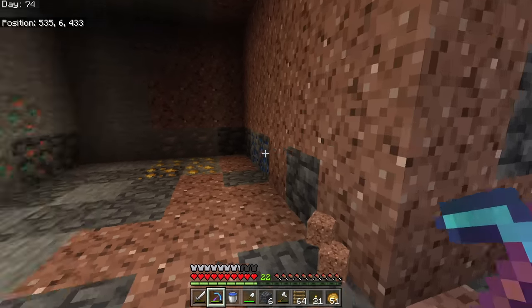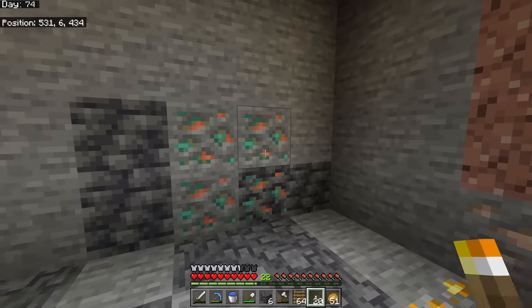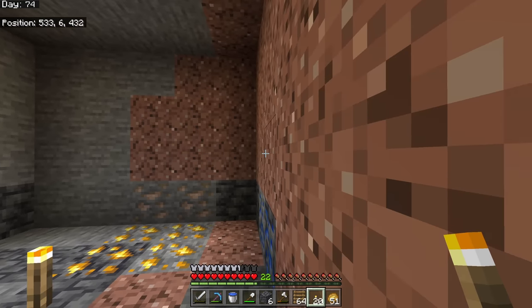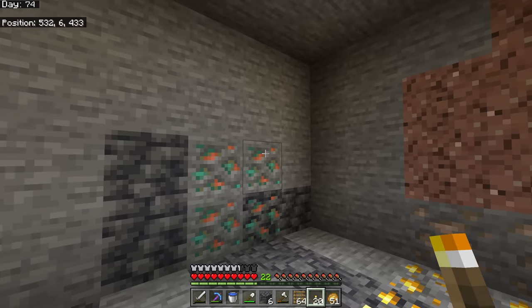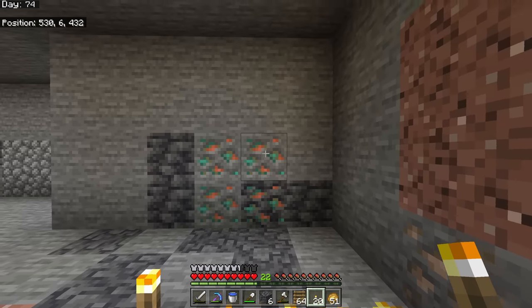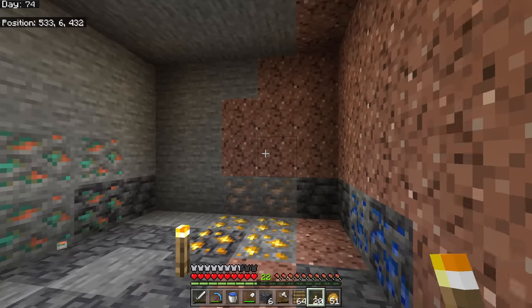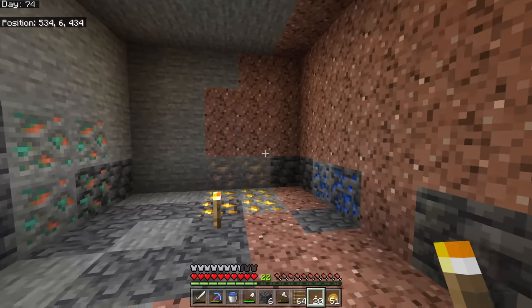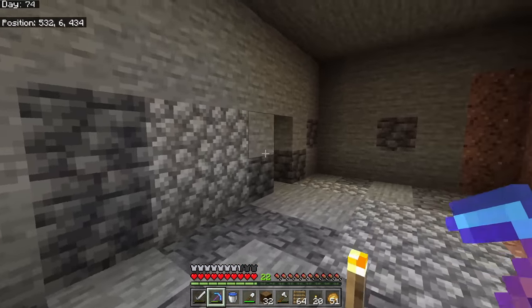One nice part about digging out decorative hallways — would you believe it, we got gold, iron, lapis, and copper all together! I told you that this y-level was a good one where you can find all these things. This is proving it might be the best general level to find a variety of ores. You won't find diamonds here, but if you're looking for everything else, this y-level is a great place for your branch mines.